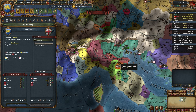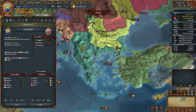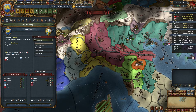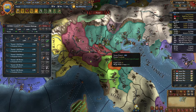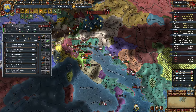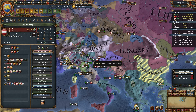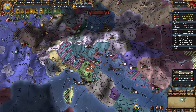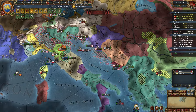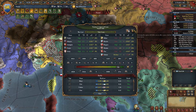Declaring war on Milan - calling in France and a couple others. France should be carrying this war - I have 40,000 guys so it's not like I need a hard carry. I don't have any ships though, nothing to do about that one. Starting to build things in our capital because there's a mission for it. The plan is to eventually form Italy - it's an interesting region, very much like the HRE where everything's aggressive and everyone's mad when you want to play the game.